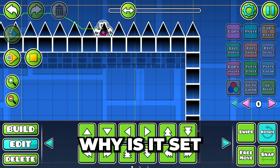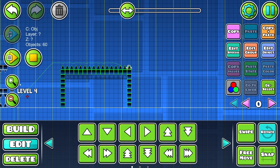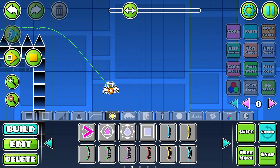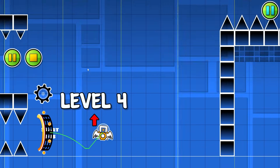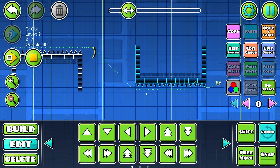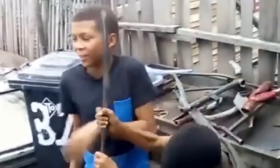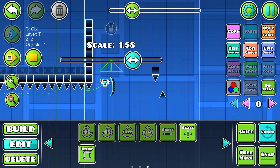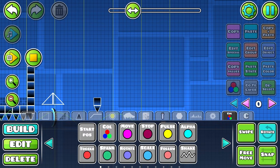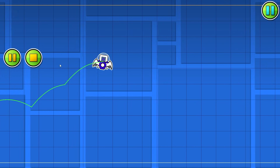I'm talking about jitterclick spam. We're bringing this more closer, like that. Still some pretty easy spam, but it's still doable and it's not supposed to be impossible. Now we're just going to copy and paste this whole thing right here just to make sure you have to spam at this part. Now we're going to add some UFO timings right here. Just some easy timings, but not too hard.